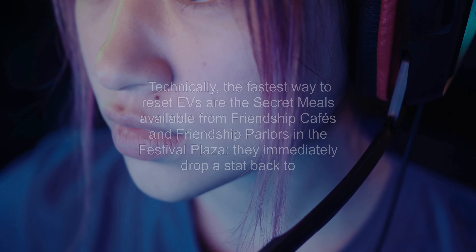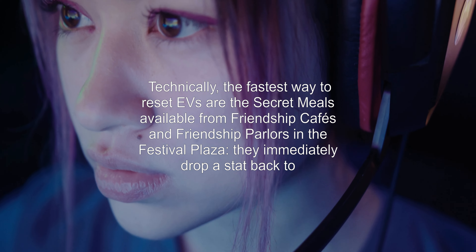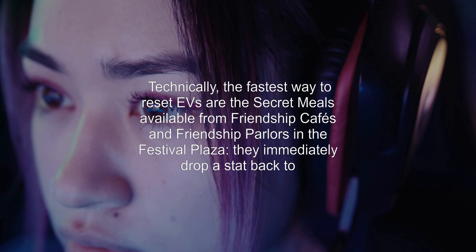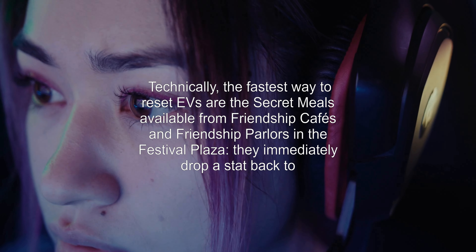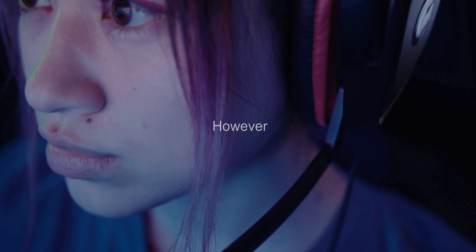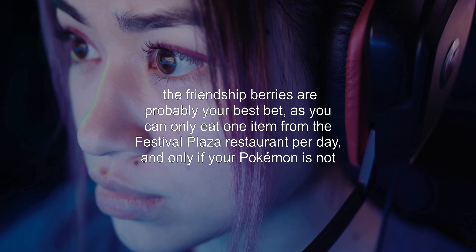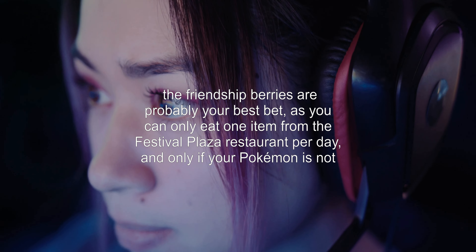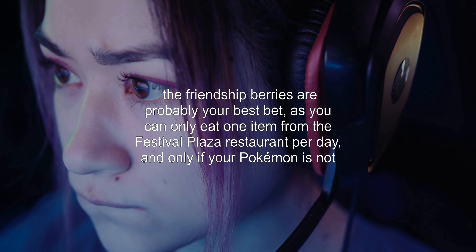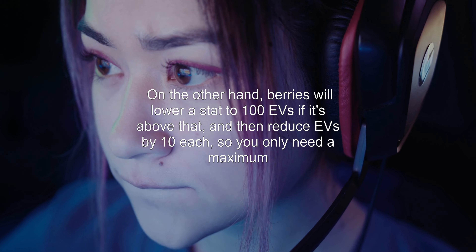Answer 2: Technically, the fastest way to reset EVs are the secret meals available from Friendship Cafés and Friendship Parlors in the Festival Plaza. They immediately drop a stat back to 0 EVs. However, the friendship berries are probably your best bet, as you can only eat one item from the Festival Plaza restaurant per day, and only if your Pokémon is not at maximum friendship.